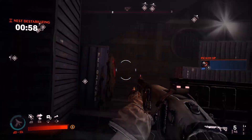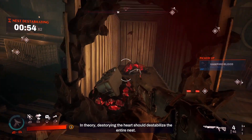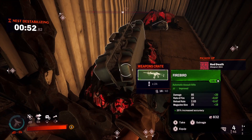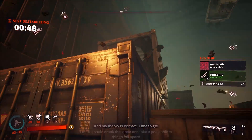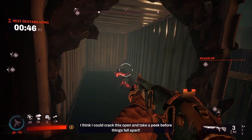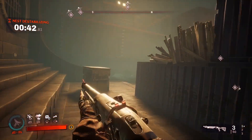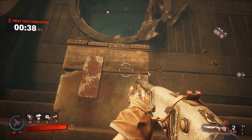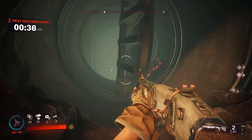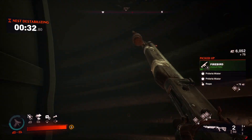The trick to escaping is you have about 30 seconds to loot as much as you can, and what we're doing is getting inside these nodes to find a doorway. Even if you don't go through the door, you'll still keep the loot that you get.